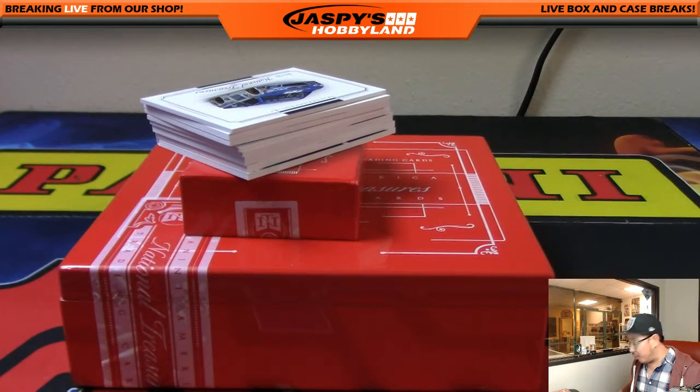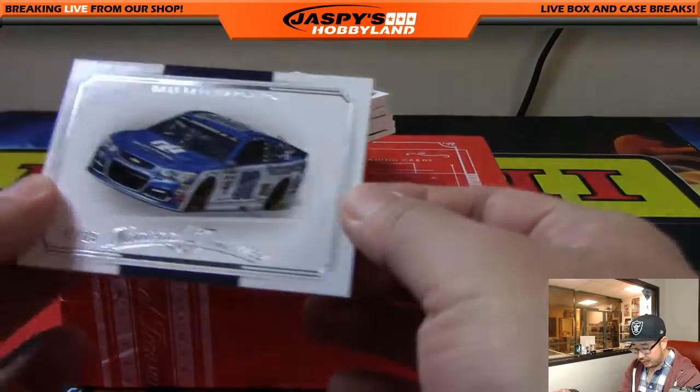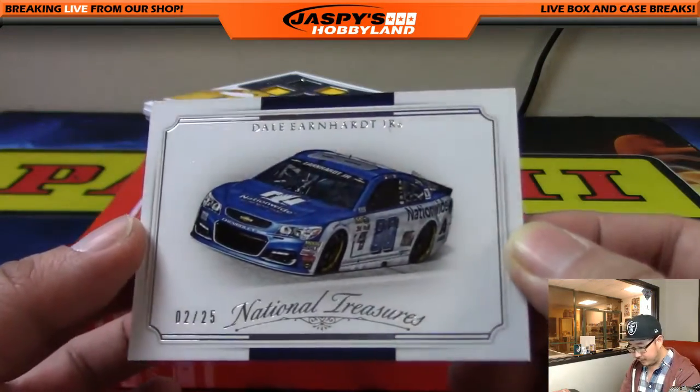Pittsburgh Misfit asking if there's any more breaks after this. You can check jaspieshobbyland.com — we usually sign off in about an hour or so, but we go on air at three o'clock Pacific, six o'clock Eastern. We break six nights a week. Most of our guys are in our YouTube stream. So the first one is a car — it's Dale Jr.'s car, two out of 25 for JC.